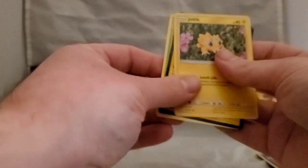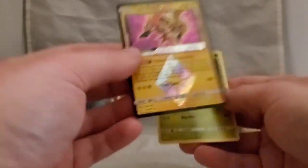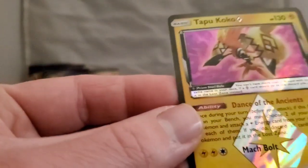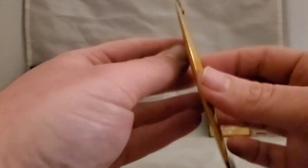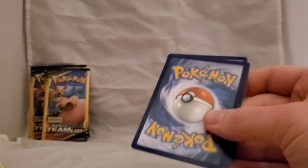Let's pull the next pack. Got a Joltik, then a Tapu Koko — that's a Prism card, which I knew had something special about them. Also pulled a Kakuna. Not bad — I would still like to pull one of the Team Up GX cards, but one GX so far isn't bad. All the rares I've pulled have been Electric types: Ampharos, Alolan Golem, and Tapu Koko.